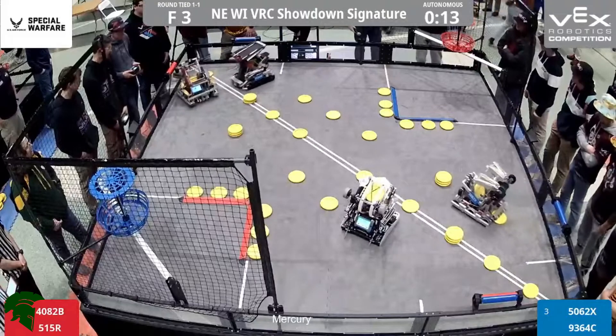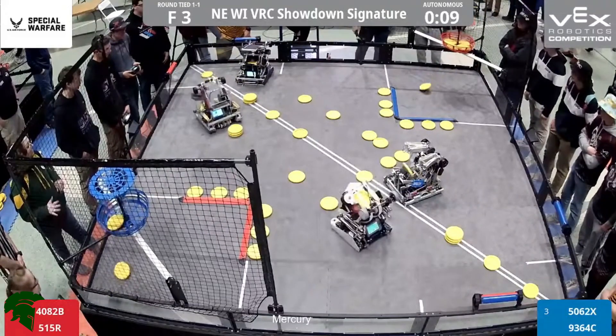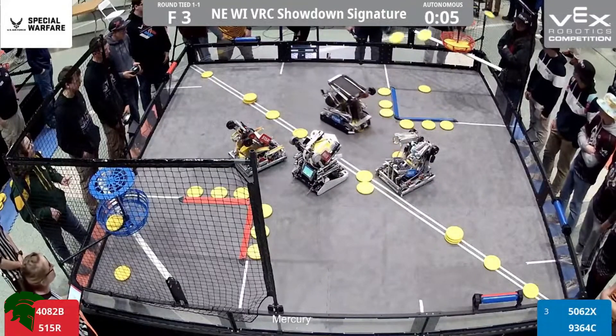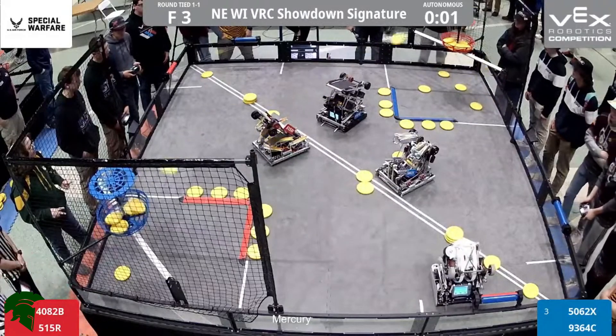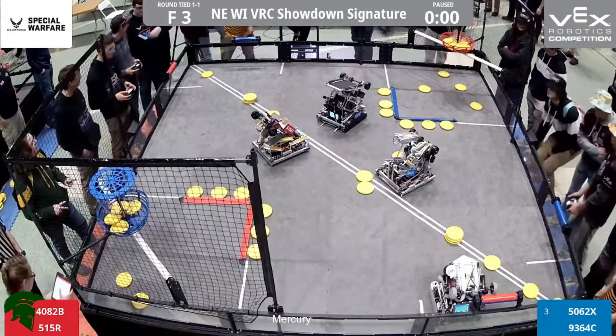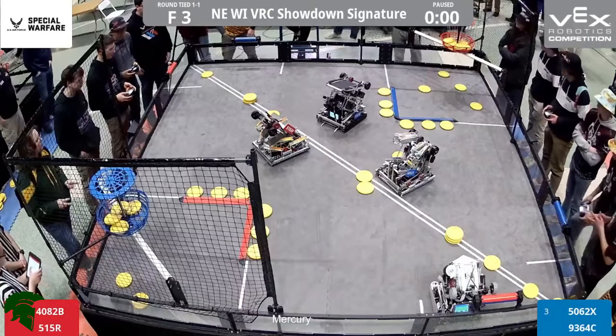We got all four robots moving here in the autonomous period. 1-2-3 up for Freedom. Three up for 5-1-5-R — missing one just narrowly though. Looks like 5062X also scored one as well. Their partner 9-3-6-4-C: 1-2-3 in. Red team with your autonomous bonus for the last time. Driver control in 3-2-1, go!